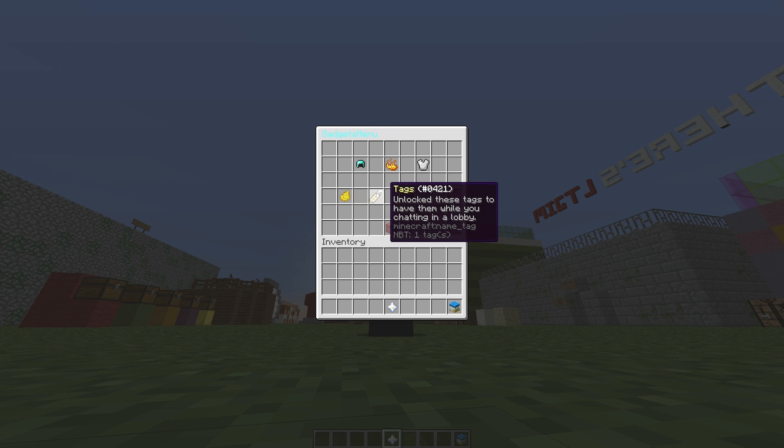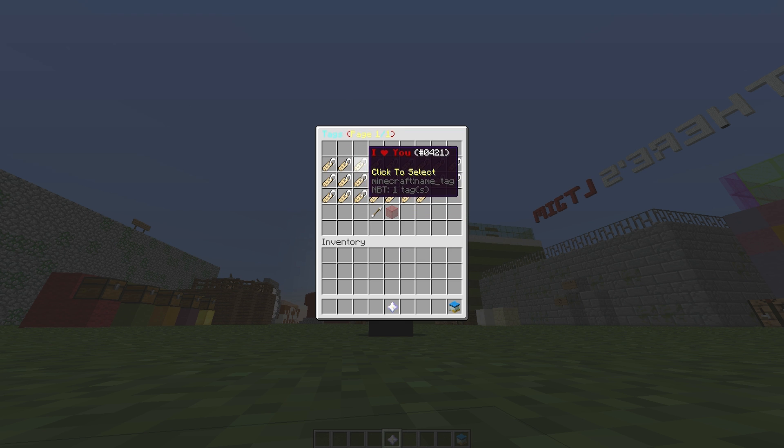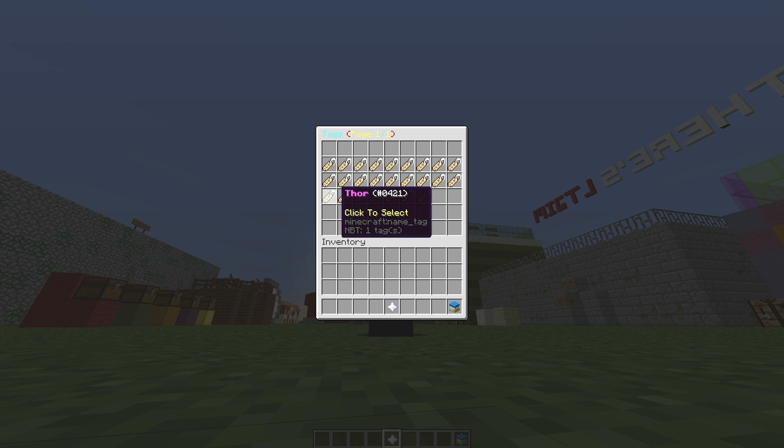We then have various tags, which is a very cool feature. You can use them to chat with people in the lobby. There are tags like pro, PvP, yolo, bones, hellhound, winter, Tarzan, unknown, Thor, and ace — ace is a nice one, I'd probably use that one.